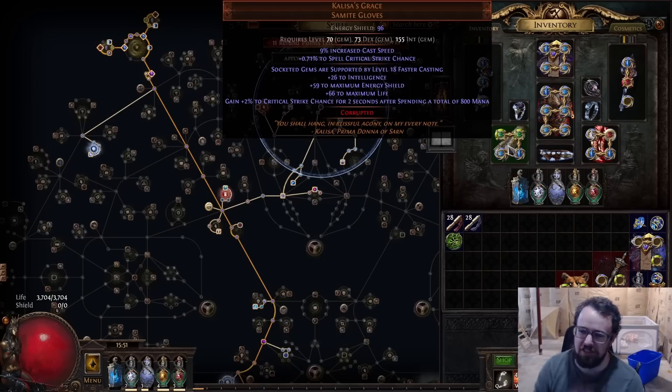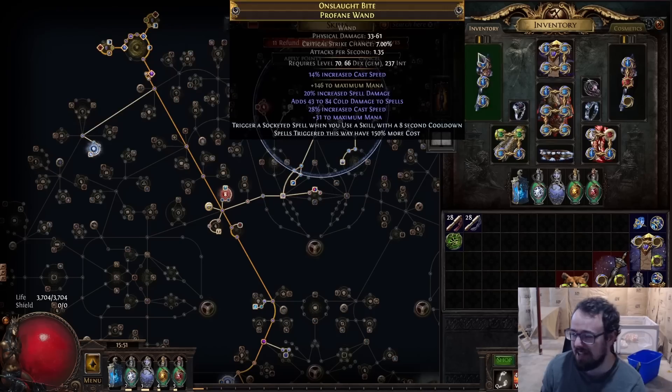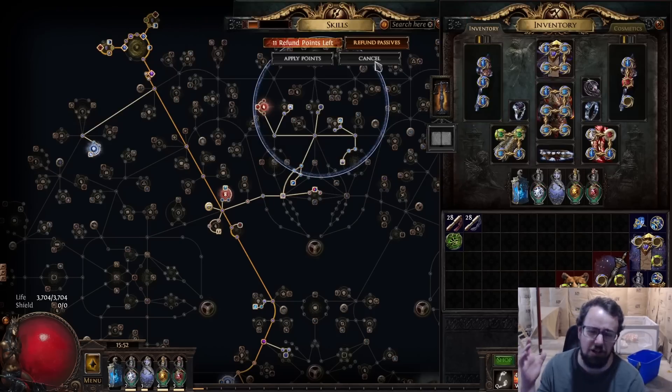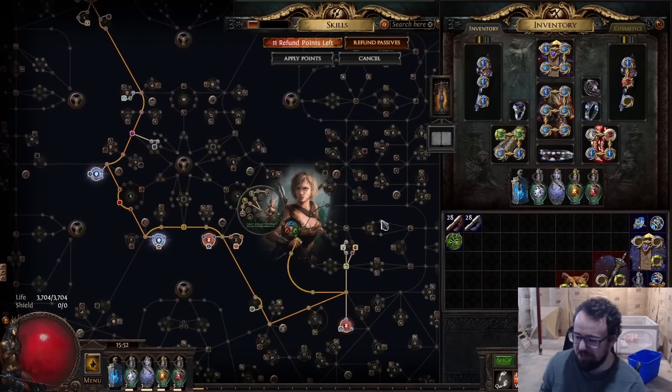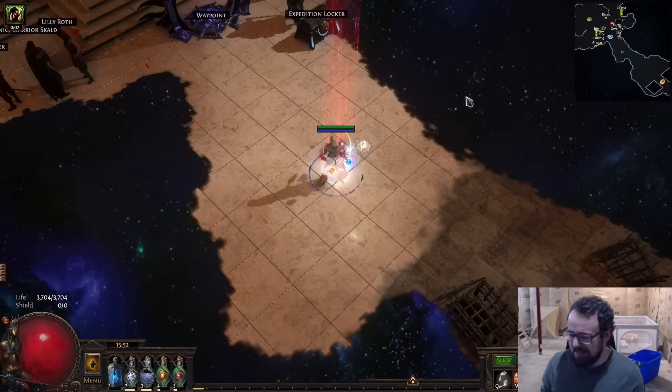Khaleesa's Grace gives you basically 2.7 flat crit — this was a base that isn't expensive. No one uses these gloves, so you can get a spell crit base for pretty cheap. I got these gloves for 30c. I think our crit is probably like 50 to 70 percent, maybe up to 80 percent with Assassin's Mark. That's the setup I went for the character: mana stacking plus flask stacking plus Storm Bind. It's an awkward play style.